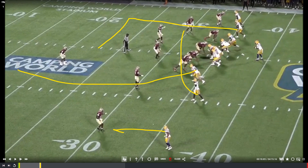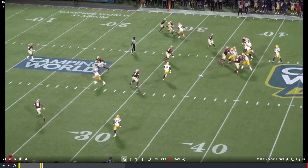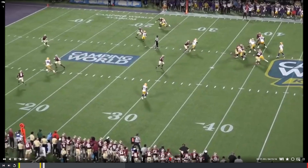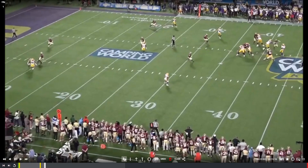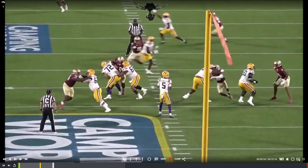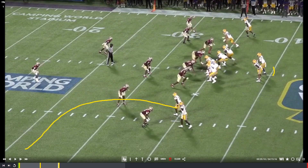Next play: I'd like to see Daniels hang in the pocket a little longer and hit this deep dig to the receiver over the middle, because he does come open. I think he just gets off the read a little too early — looks like he's looking for the tight end on the seam. He ends up going with the check-down to the running back when he sees the seam is empty. Just a little impatient over the middle, because that receiver does come open — that's an explosive play we need to throw. He comes to the check-down, which is also wide open, so we still have to make the throw. From the end zone view you can see the receiver come open over the middle.